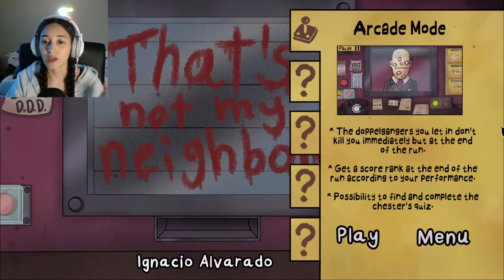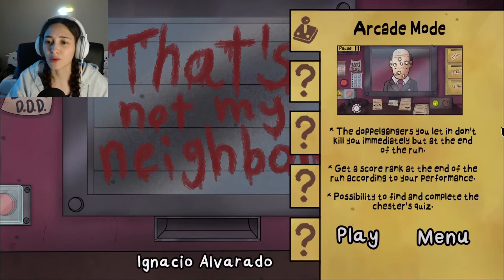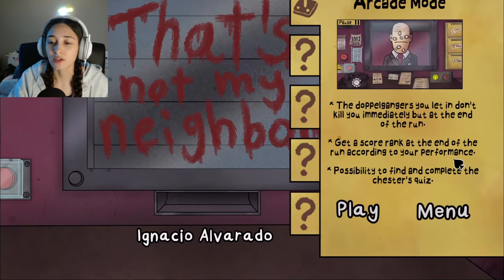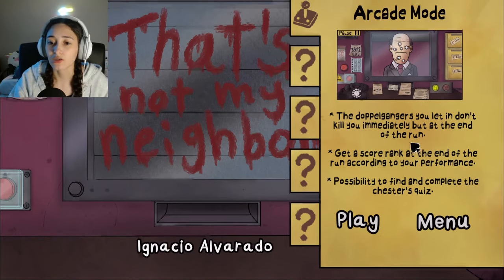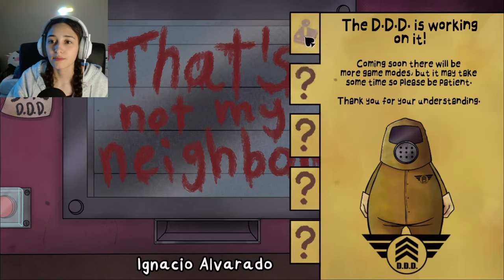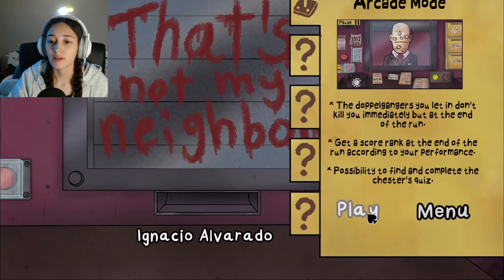Arcade mode info: doppelgangers you let in don't kill you immediately, but at the end of the run you get a score rank according to your performance. There's also the possibility to find and complete Chester's quiz.